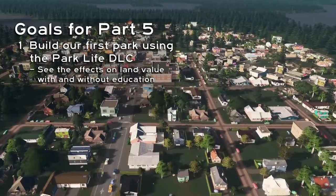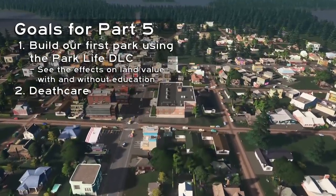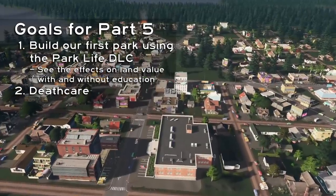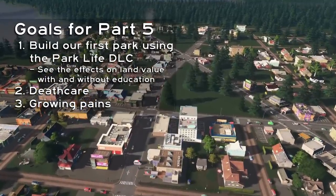Next, we'll complete our discussion on the sims' life cycle as we introduce the very last city service they will ever need: Death Care. Finally, our city almost doubled in population in our last episode, and with more room to grow, we should see it double again in this one. All this influx means growing pains — we need more service capacity to keep our city functioning smoothly.